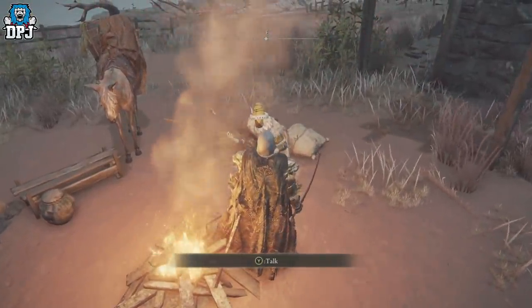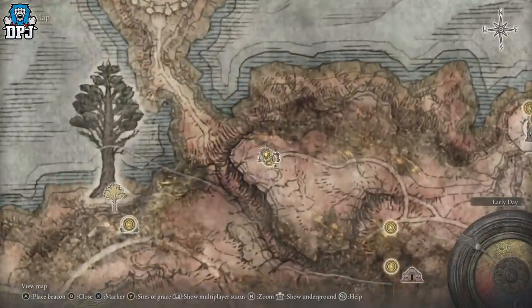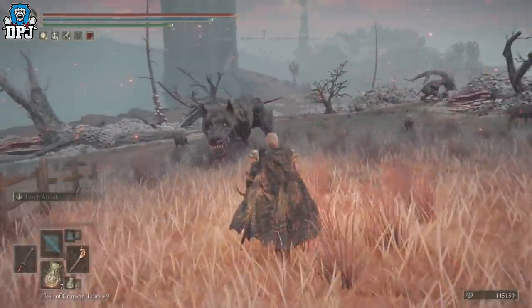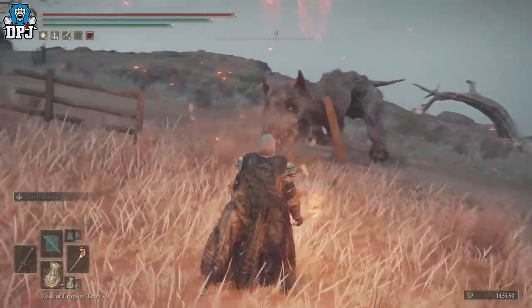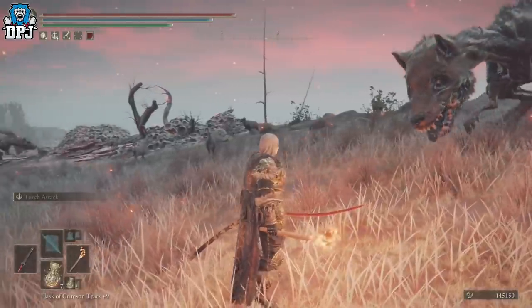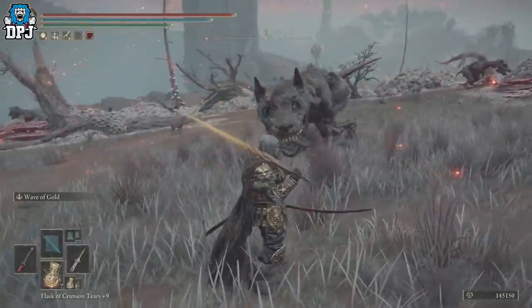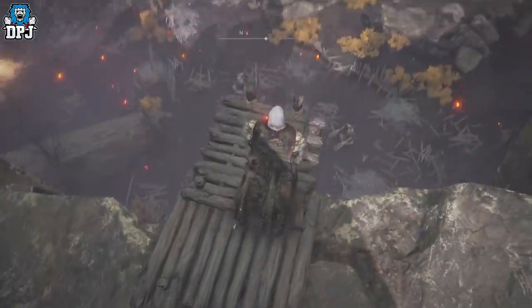First up, you guys know the beast repellent torch — the one you can purchase from a vendor right here on the map. As its name states, this thing actually repels certain enemies within the game. You know those dog-like T-rex enemies that stand on their back legs and chase you down? Well, if you're holding this torch, those beasts will not attack you. Wild — it absolutely works a treat, try it out for yourselves.